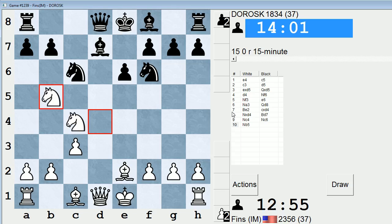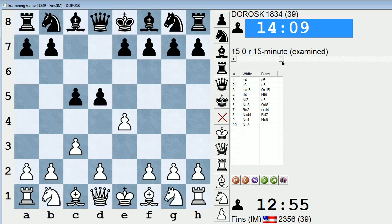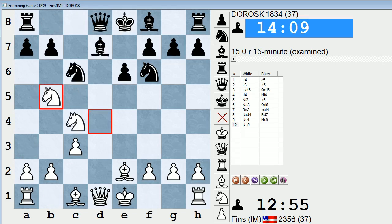I think his move orders already are imprecise. Queen d8 seemed okay on move 6, but taking on d4, in my eyes, was premature. Bishop d7. He resigned. Well, that's annoying that he resigned. I'm still not sure if I'll post this or not — but yeah, quick victory. Not really much to be said; it wasn't much of a game. Let's just check what the engine says. Wow, I'm already plus 1.27, 1.3.